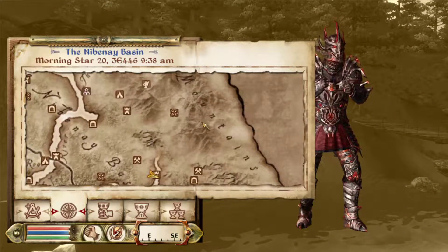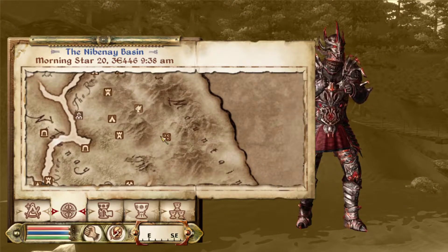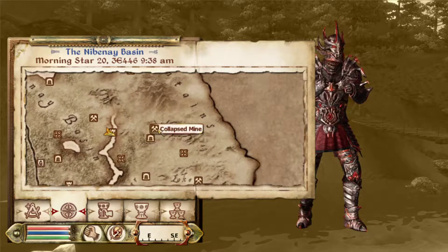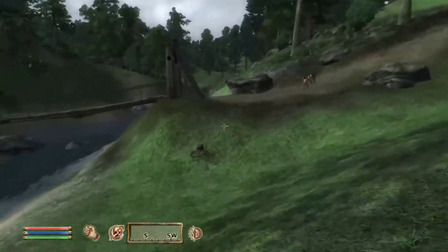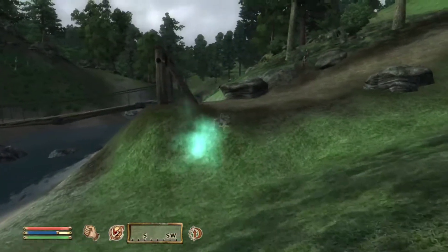I think we were actually trying to find Boethius' Shrine maybe? I know we did go to Arrow's Shaft Cavern and the Collapsed Mine at some point as well, but I do not remember why I found this area.